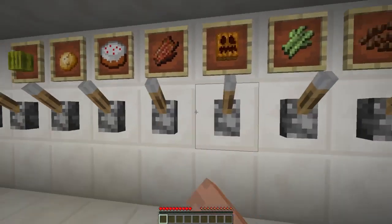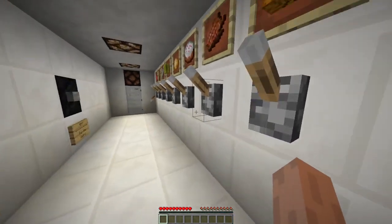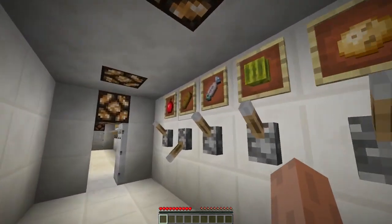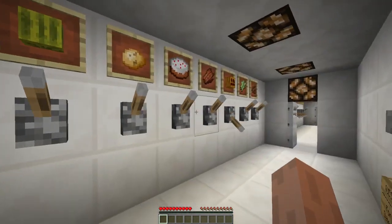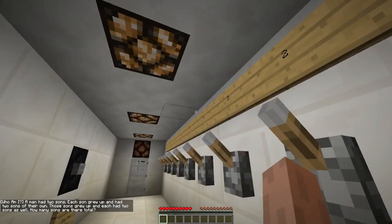One of us rises, the other disguises. Apple and bread, apple and cooked fish, apple melon, apple potato, apple cake, apple rotten flesh, apple pumpkin, apple sugar cane, apple cocoa beans — nope. Bread cooked fish, bread pumpkin — oh, because bread rises realistically and pumpkins disguise you! I'm an idiot.